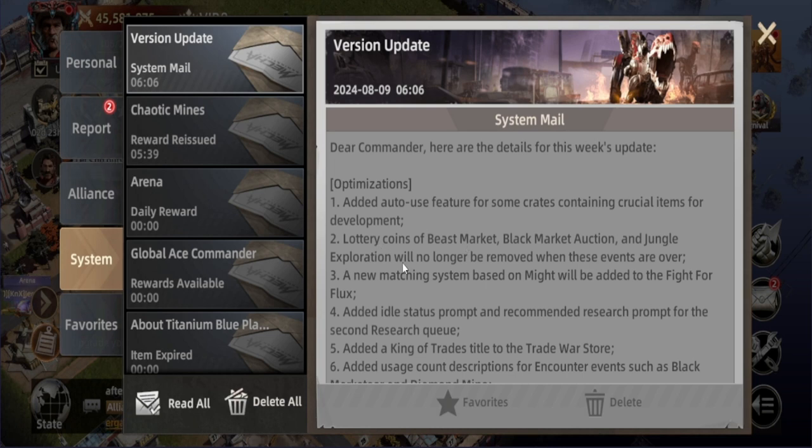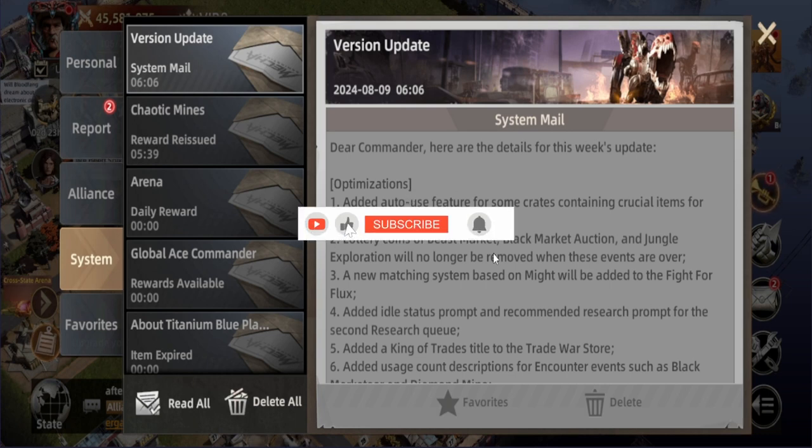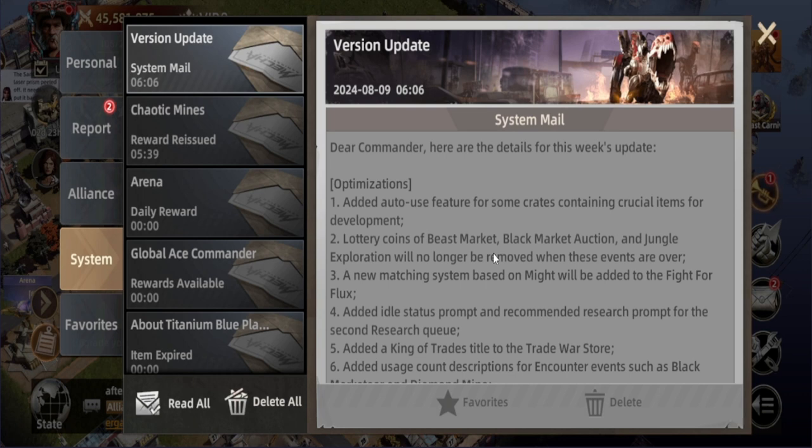The next one: the lottery coins of the Beast Master, Black Market Auction, and Jungle Exploration will no longer be removed when these events are over. The most important one here is the Beast Master — we could collect these coins to make summons and collect fragments for different pieces. For example, with the Bravest one that just ended yesterday, I had coins for Iron Head. Now if I've already maxed that piece, I can keep the coins for the next event. Same applies to the Black Market Auction and Jungle Exploration.